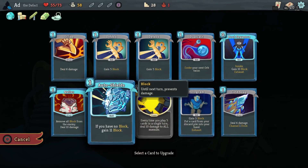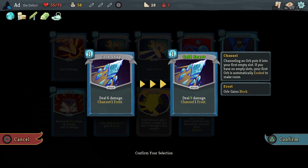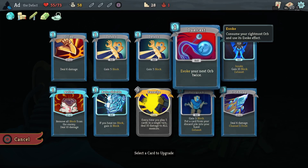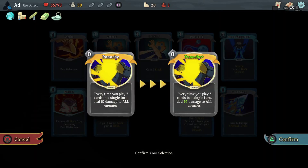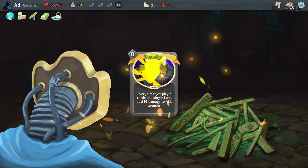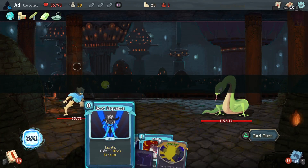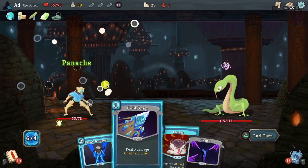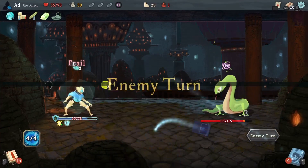What is the best one to upgrade here? I think Panache actually, because I do seem to be cycling through a lot of cards. We're about to get confused, which should make things interesting. And we've got a Frail, so bear that in mind.